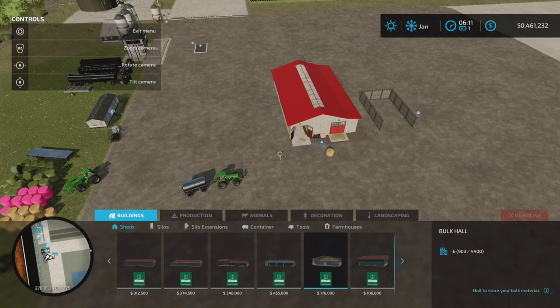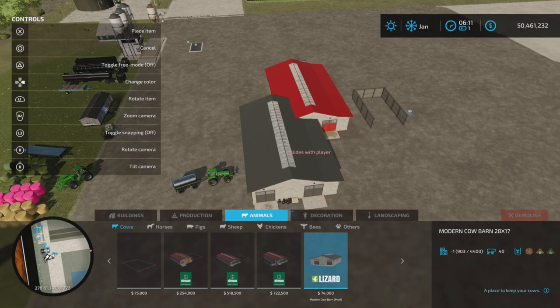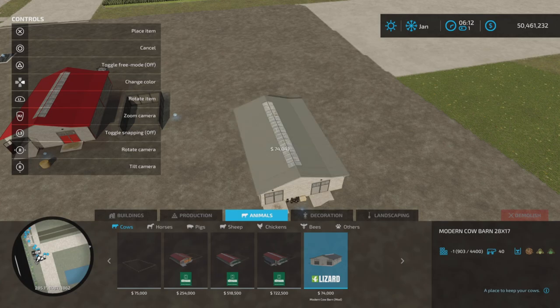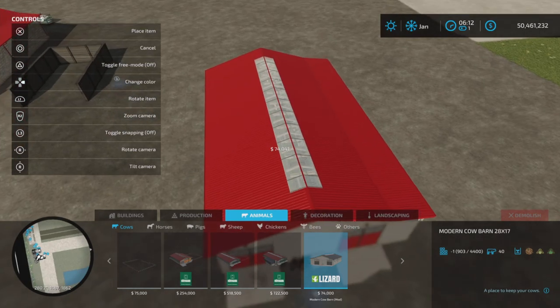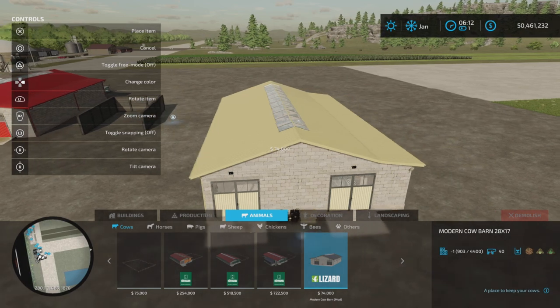It is a cow barn — $74,000 and holds 40 cows. You can change the color of the roof and the doors by pressing left or right on your D-pad. There are 14 different colors you can choose from.